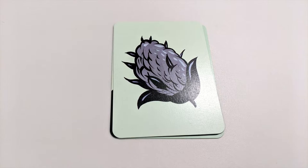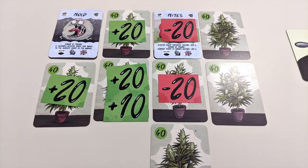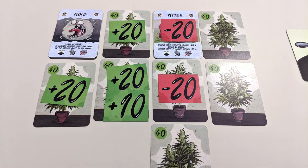When all players have taken a turn, a new round begins and the current round card changes. After the end of the third round, the game ends and scores are counted. Only healthy plants count towards your score — any plant with a disease card on it is worth zero grams. The rest get added up according to their final values, plus any prematurely harvested plants you might have as the result of a card.